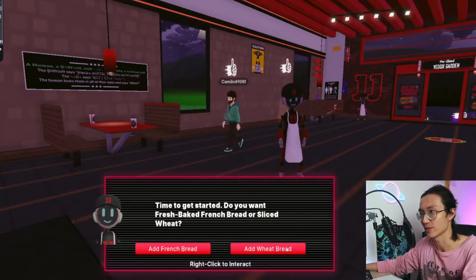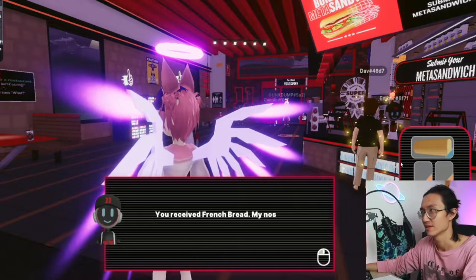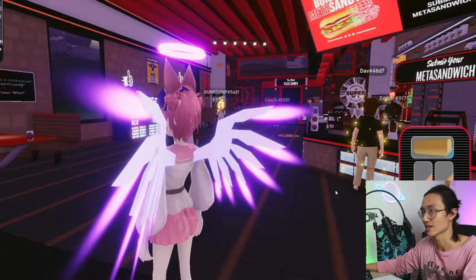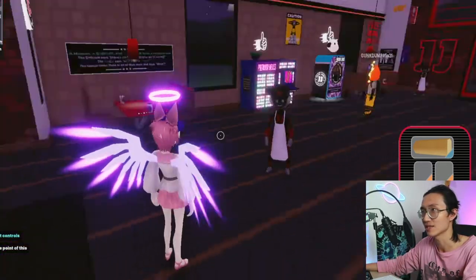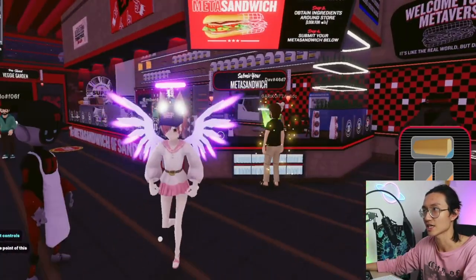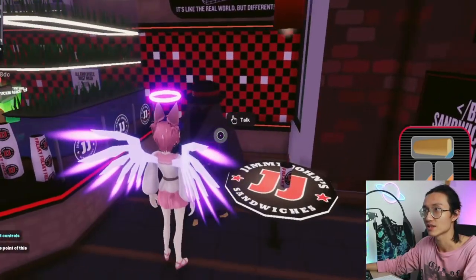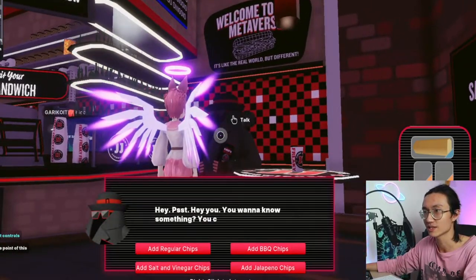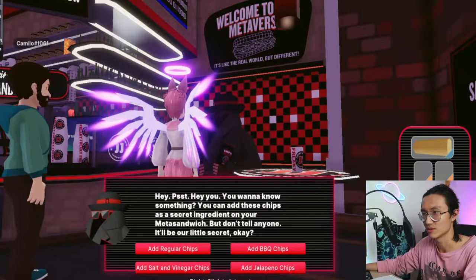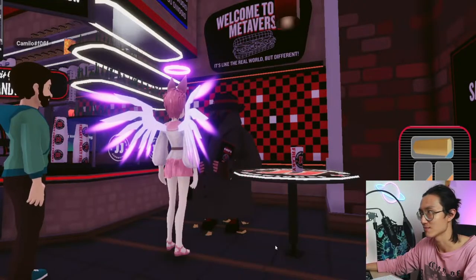French bread or wheat bread? I always take French bread. So looks like I need to gather some ingredients, then submit it and check it out. Here looks like chips. Let's just add some chips. There are some jalapeño options - I'm not sure what jalapeño is, but let's add barbecue chips.